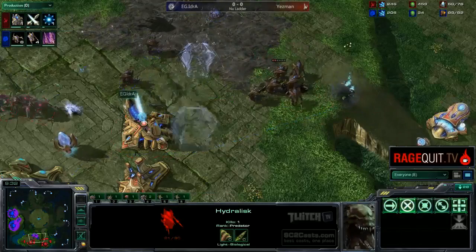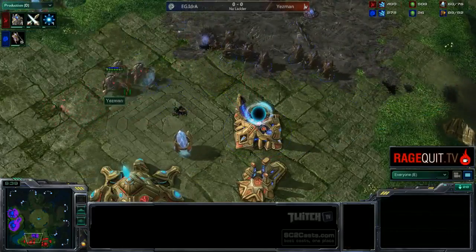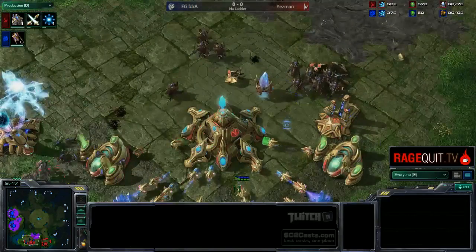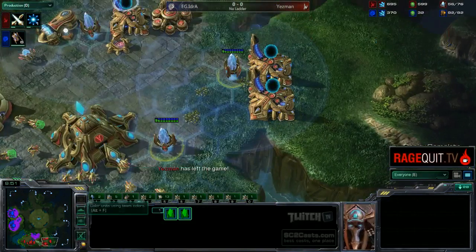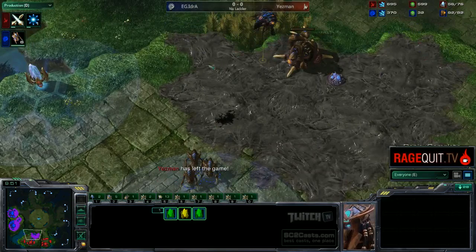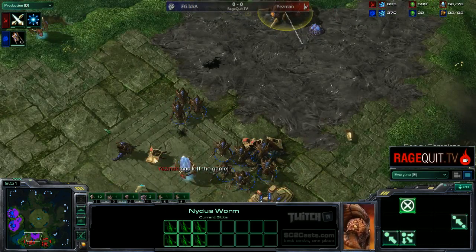Just to show how good Idra is and how refined his timing pushes are - these Hydras are going to come in and kill off these Sentries. That is the difference between a Diamond-level Nydus play and a Grandmaster, or maybe even a Master-level Nydus play and a Grandmaster. Just the timing that Nydus Network comes out is so good and just guarantees the win. Yasmin rage quits out of this game. If he had placed his pylons - he had three pylons he didn't really need to place - he just kind of put them there because his probe was there and it seemed like a good idea at the time. He didn't place them around the edge of his base, which allowed Idra to get this Nydus Network in and do a lot of damage.